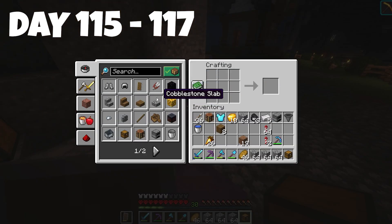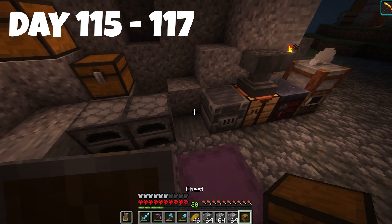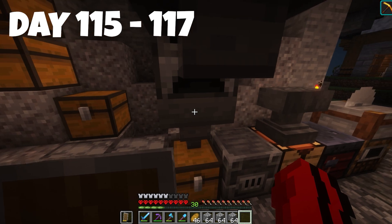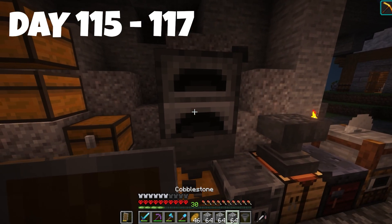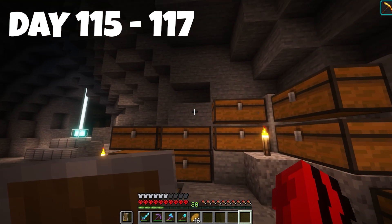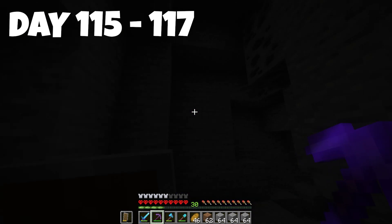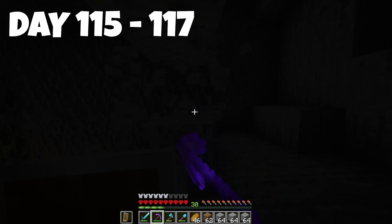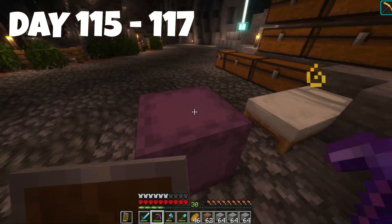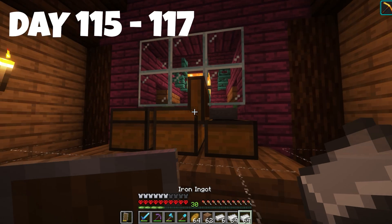We make some more planks and chests, and put our furnaces to smelt cobblestone into stone since we need a lot for comparators and repeaters. We grab some coal to get stone smelting. We also need to dig an area out for andesite — we get loads of polished andesite and more redstone materials and iron from right outside our cave.